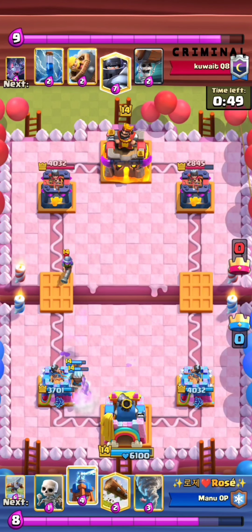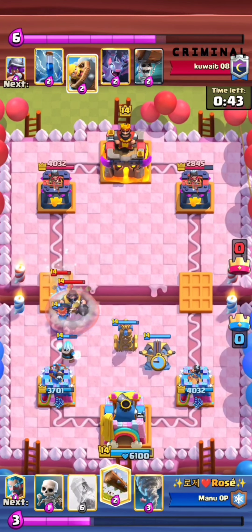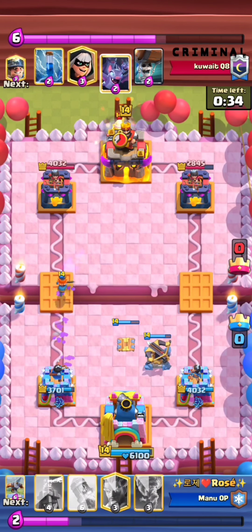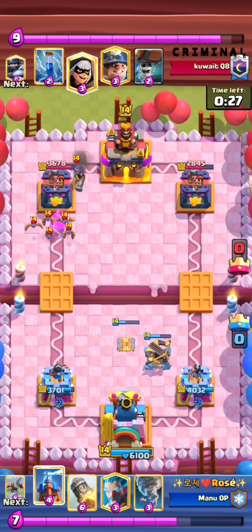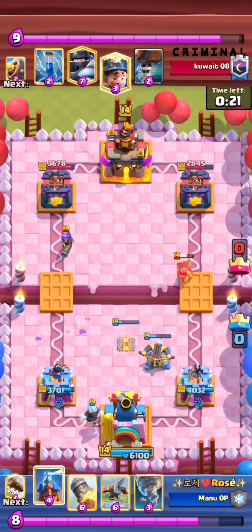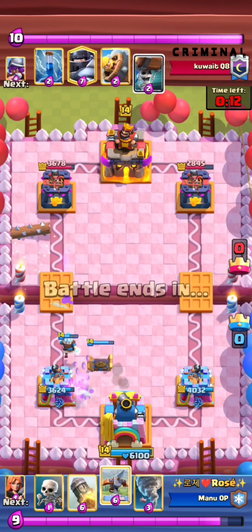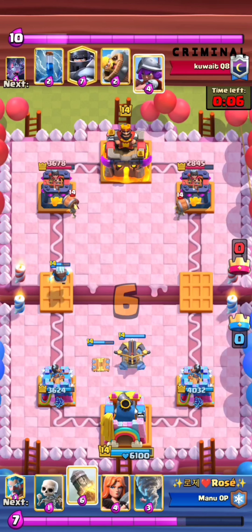The opponent leaked about seven Elixir, so that Rocket was perfectly fine. In double Elixir that Valkyrie is fine, especially since he's playing defensive Expos. Probably wouldn't have gone for that Valkyrie there, but otherwise pretty good defense. Notice how patient he's being — he's not going aggressive with offensive Expos. I feel like a lot of people would panic when facing Mega Knight or taking damage and go offensive Expos, but that's not what you want to do with Ice Bow.